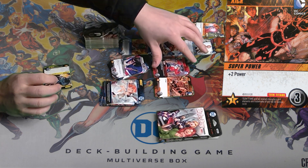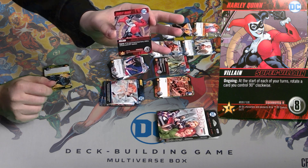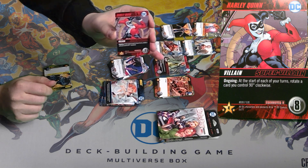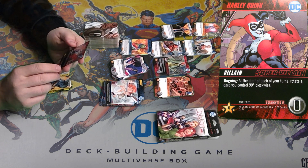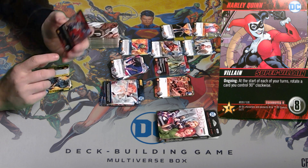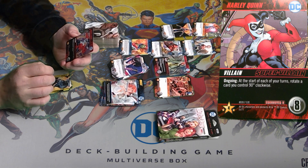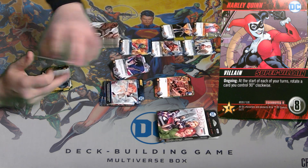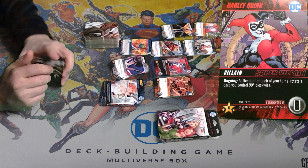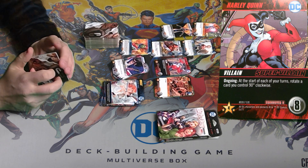And what you're eventually trying to do is defeat the villains. So this is Harley Quinn — she is a villain. She is not a Bird of Prey, I just want to make that clarification. Harley Quinn, villain. So you buy her for eight, she gives you this ability: at the start of your turn, rotate a card you control 90 degrees clockwise. So this mechanism of rotating cards is the little shtick that the Birds of Prey expansion pack brings to the game.